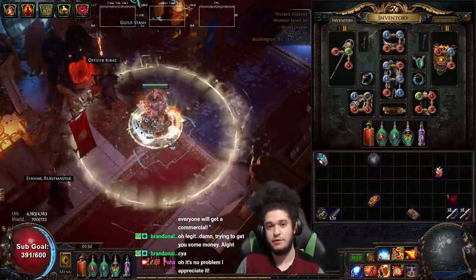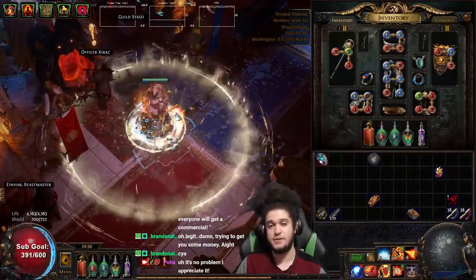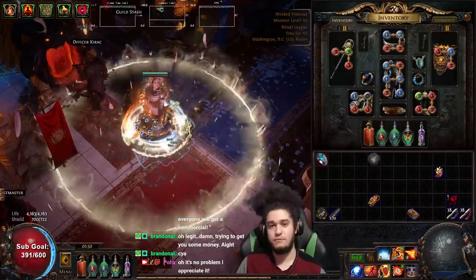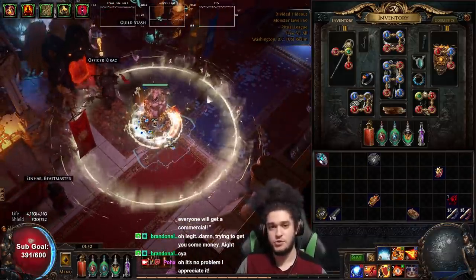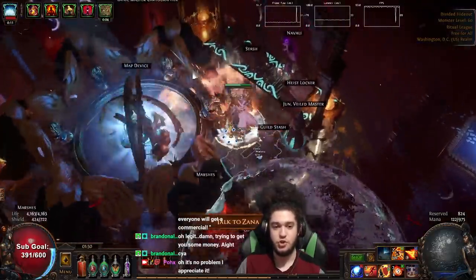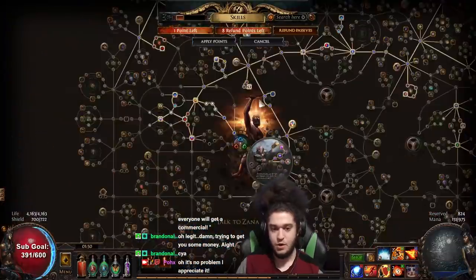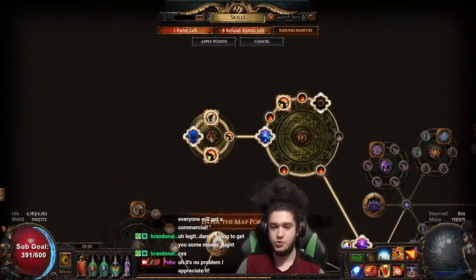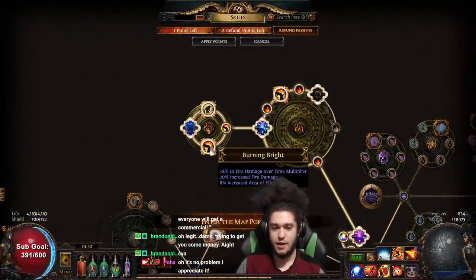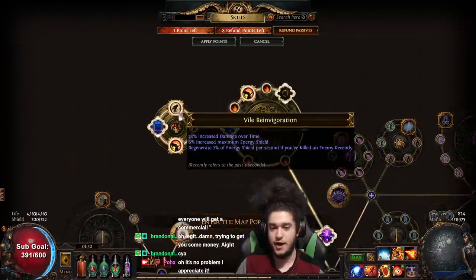Don't forget if you need tips for leveling in the stream, use the exclamation mark FAQ command — it'll bring up a nice FAQ for you. Also feel free to check out the previous leveling videos on the character explaining what to do. With that being said, let's jump into my first Conqueror map. And here you can see our current Cluster Jewels. I've got a Burning Bright, a Burning Bright, working on getting another Burning Bright, and this is currently just a Vile Reinvigoration.